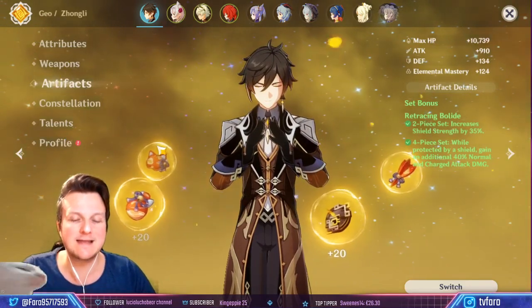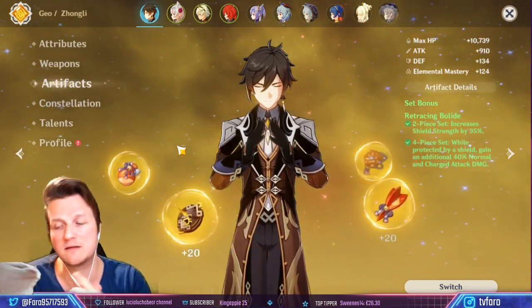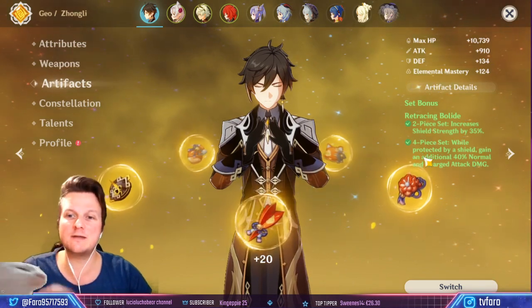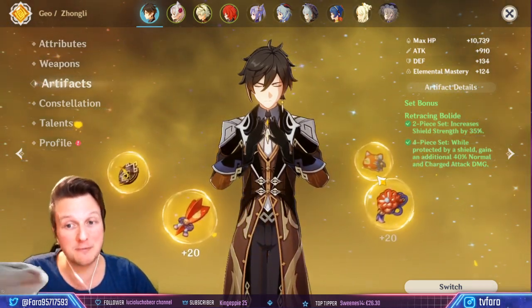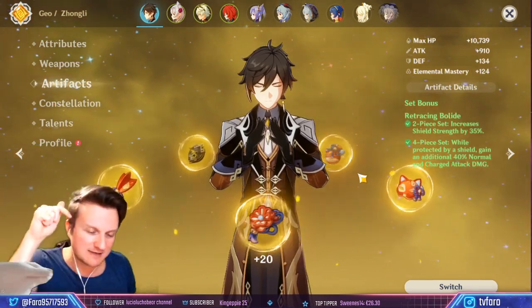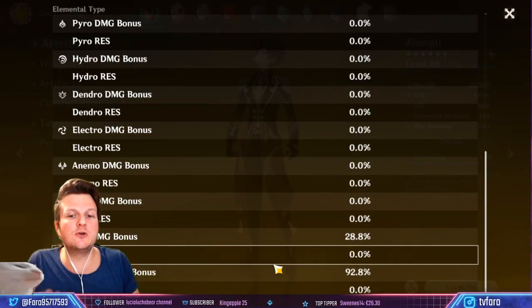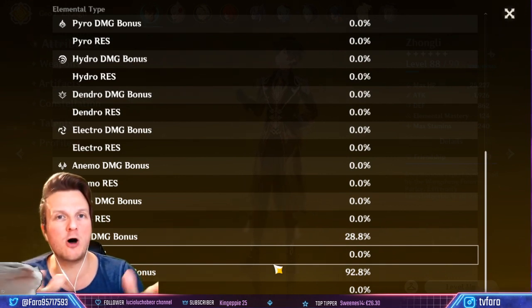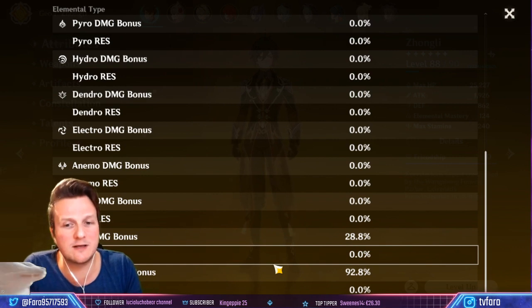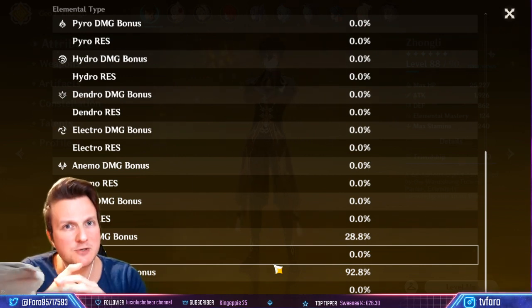Now, how else do we build him? We have some sweet artifacts. Every time people build physical auto-attack damage dealers they always go with the stat that gives 25% physical damage. But we also have Retracing Bolide, which gives while protected by a shield an additional 40% normal and charged attack damage. That's really important — this is multiplicative. If we get additional 25% physical damage, we go from 192.8% up by 25, ending up around 117%, which just isn't as impressive.